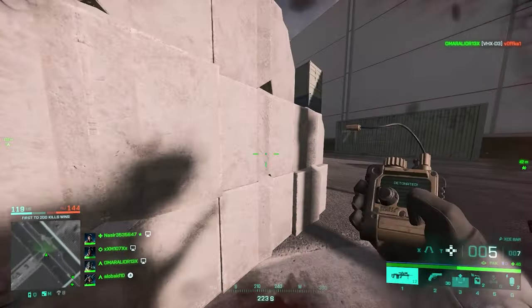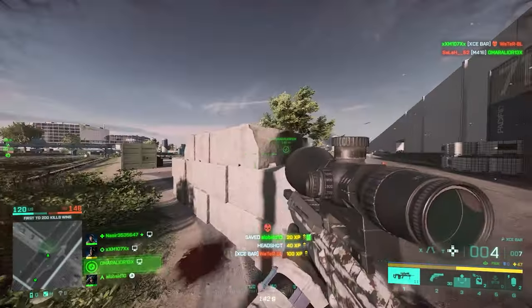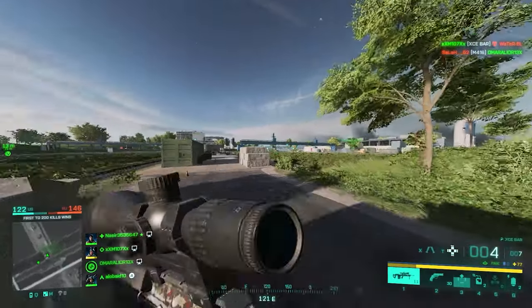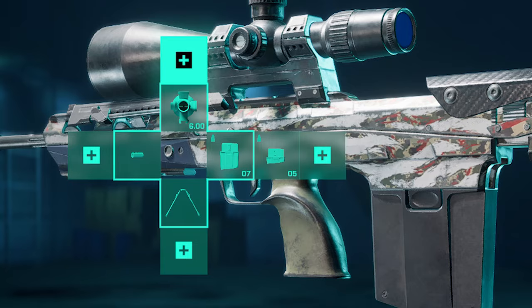For the XCE Bar setup, go with the Tactical Compensator for more accuracy, and avoid any kind of suppressor since this weapon's muzzle velocity is already slow. For underbarrel, use the BCG light grip and a bipod for long ranges. For ammo, standard issue extended, then high power, then normal standard issue — and here's what the final setup looks like.